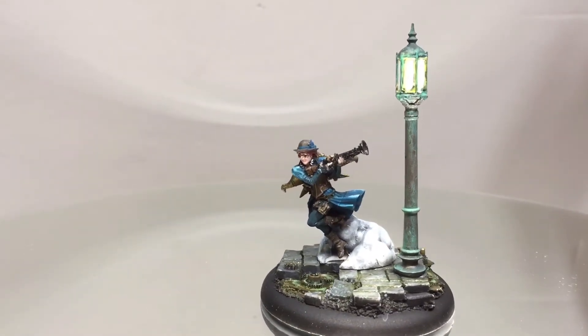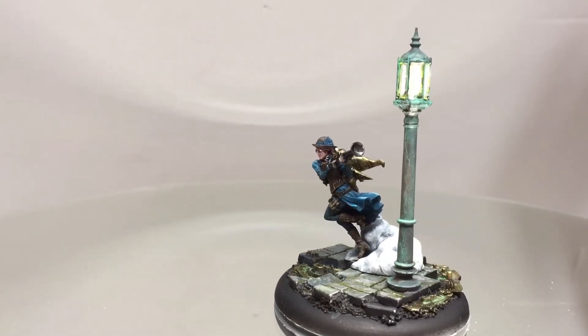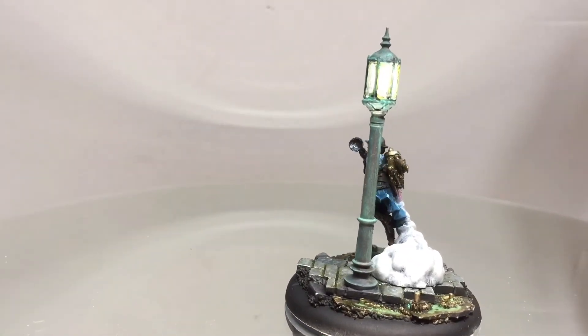The base and the lamp came from a company called Tabletop Art, and the paints are Dark Star Antique Gold, Dark Star Molten Metals, Imperial Gold, and Secret Weapons Wash Baby Poop.